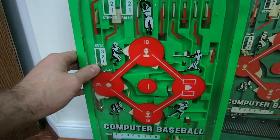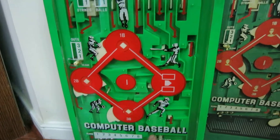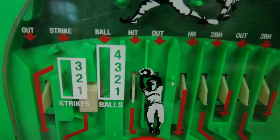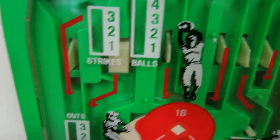It will reset everything. It keeps track of runners on base. The top has an out, strikes, and ball counter. As the balls overflow with the fourth ball, it turns into a hit. Three strikes go into an out.